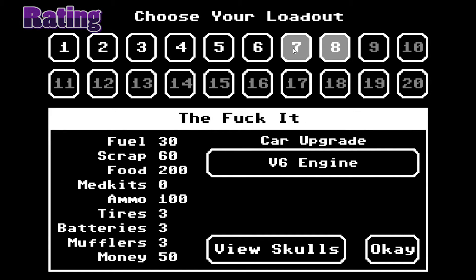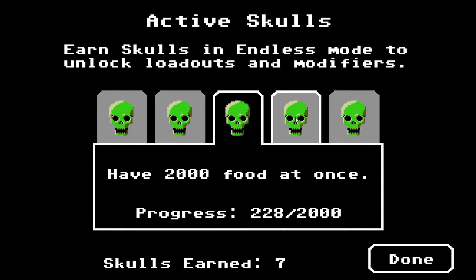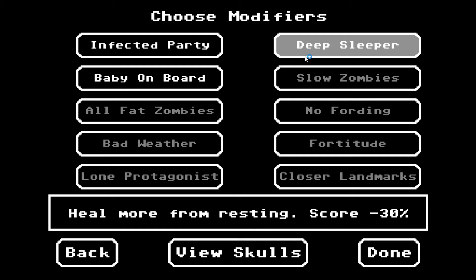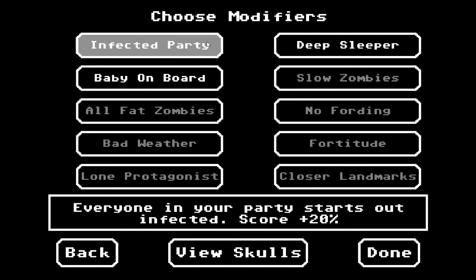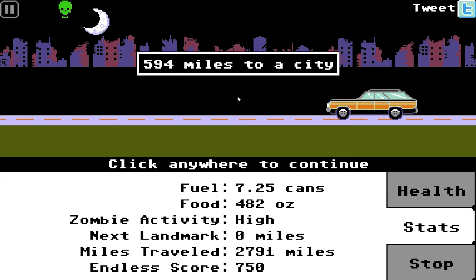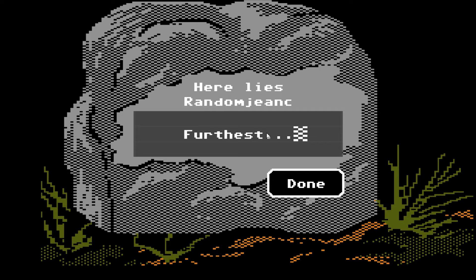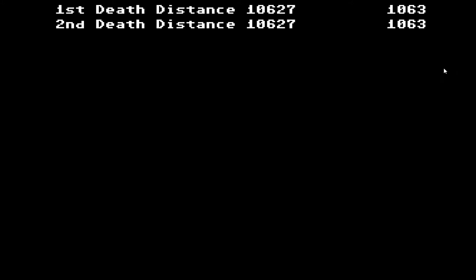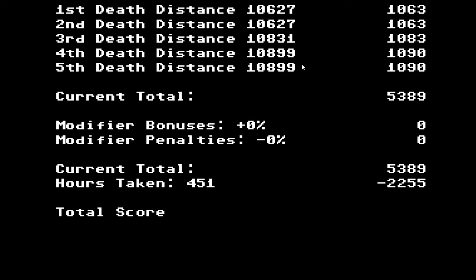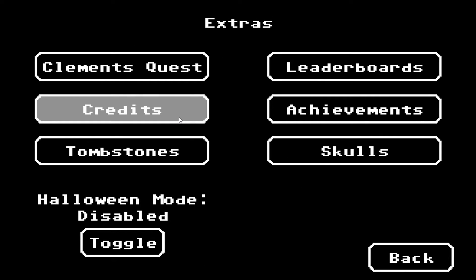Once you complete the campaign, you unlock Endless Mode — and this mode is awesome. You also unlock skulls, à la Halo, by doing certain tasks. By unlocking more skulls, you gain special loadouts and game modifiers — for example, having all members start with infections but earning more points in endless mode. As the name suggests, you go on forever with a set amount of starting equipment depending on your loadout. As you travel from town to town, the distance between each increases and scavenging eventually gives you only one item per run rather than two or three. Eventually you will die. The more members you have alive, the more points you get, and modifiers can increase or decrease those points. When you die, you can tweet your score and start over with a different loadout. It's really addicting — you want to get all the scores, see all possible loadouts, and see how far you can make it.